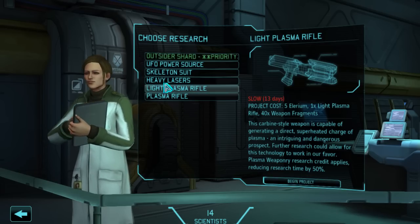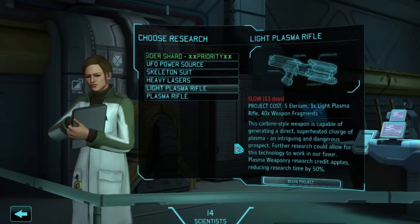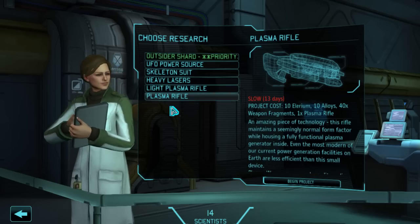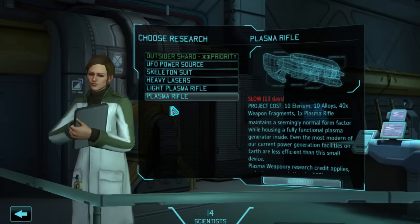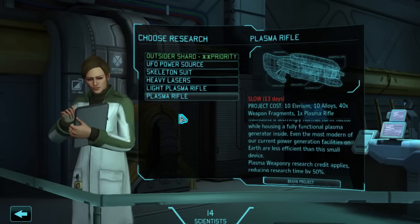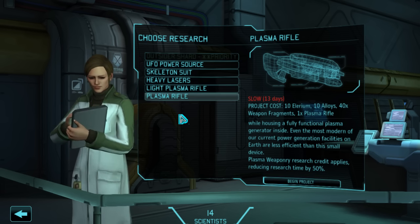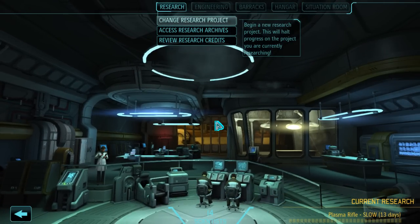We are going to skip the UFO power source research and instead we can go straight to plasma rifle research — also 13 days. We only have one of each weapon anyway, so we might as well start with the better weapon. They can all be equipped by the same people and the big plasma rifle is just straight up more powerful and better in basically every way. So we've got our plasma rifle research going — that was a successful thing.